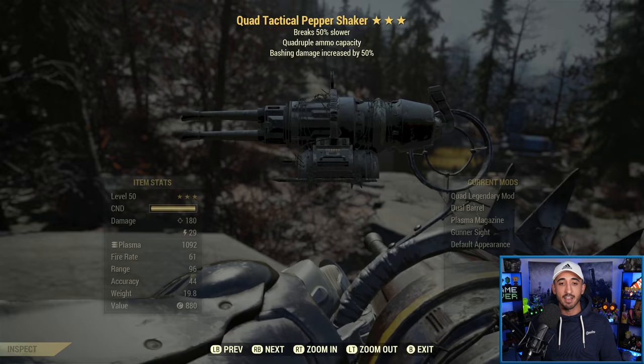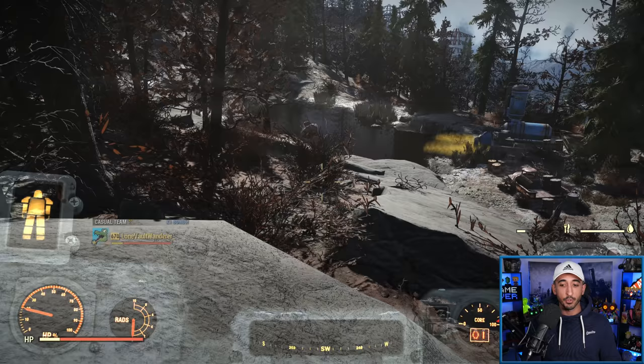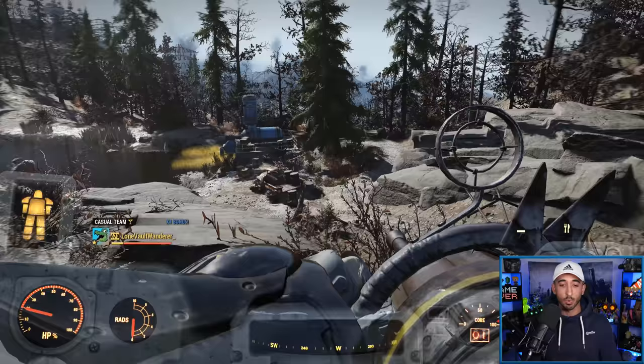The important one is that I have a quad — I actually have two. Quad is freaking awesome with the Pepper Shaker because it has a relatively low ammo capacity of 50. When you have the quad, obviously you have 200, so you are reloading four times less. It is really, really good with this gun, especially when you're taking on boss monsters and you're not needing to reload a lot. That's why I do like quad with the Pepper Shaker.